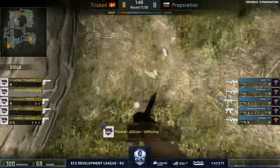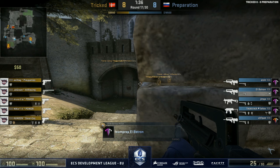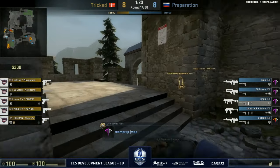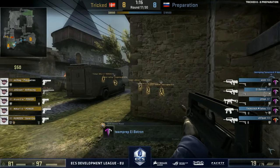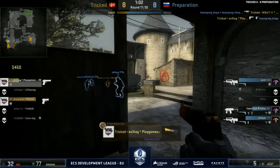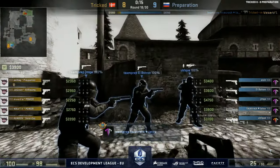T-side going for the force buy — mostly rifles, save for Nico with just a Deagle, moving early towards A. Preparation with standard numbers towards A and B. Jumka over towards long A, playing passively. He hears some running, drops a nice nade, a full rotation coming in for the CTs. A bit of a crossfire with Patron's position around the balcony — one man down. More flashes and the crossfire pays off. The bomb is in absolute no man's land. Maeve last man standing — picked up a FAMAS — but gets wrecked by Facecrack. An expensive round for Preparation, but they win it.